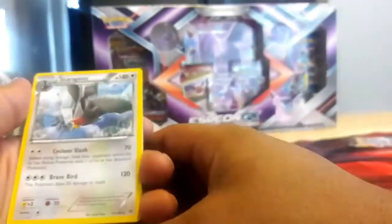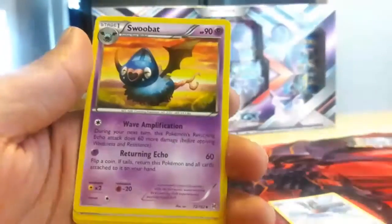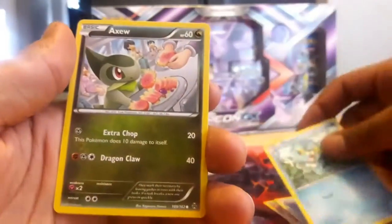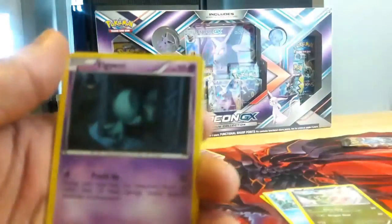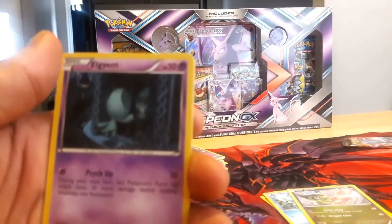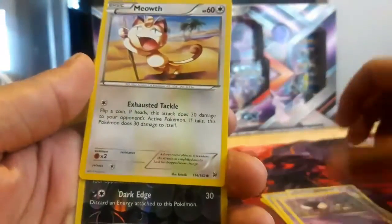There's the promo code right there, four from the back. We start this off with a Staraptor. A Special Burning Energy — that's not bad at all. A Swoobat, a Heavy Ball, a Froakie, an Empoleon. I've never heard of that — is that Gen 4? That's the one gen I missed out on big time. If anyone knows how to pronounce that Pokemon's name, please comment down below. You have a Gastly, a Meowth, and the final card is a Reverse Holo Zorua. So far nothing too crazy from many of these packs.